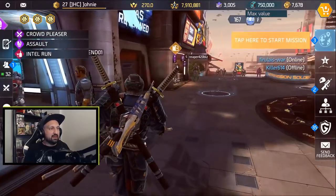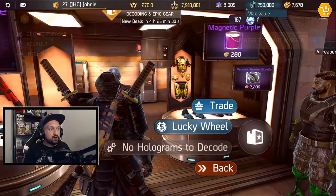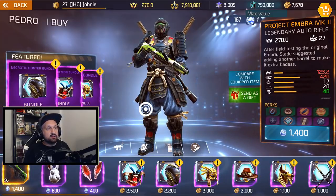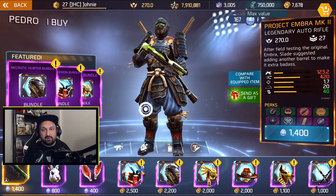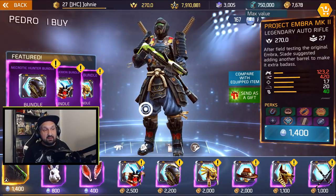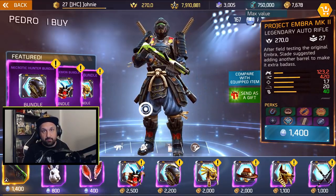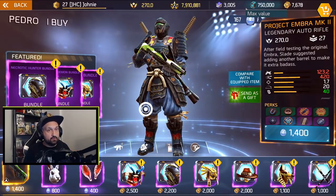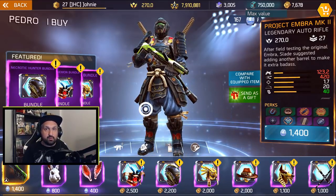Now let's look at the big one — Pedro's got the big item that everyone will try to get. This is the legendary weapon: the Project Embra MK2. It's got pretty decent stats, but compared to Nikko, lower fire rate, lower damage — but he's got 40 in the clip, lots of ammo, pretty accurate, pretty good range, decent fire rate. If you look for good perks, it's gonna be decent for PvE and probably for PvP too, because very good accuracy for headshots and good fire rate. It's comparable to other weapons that are popular right now.